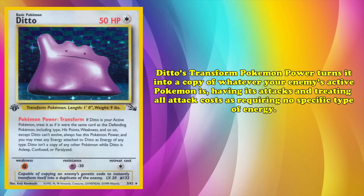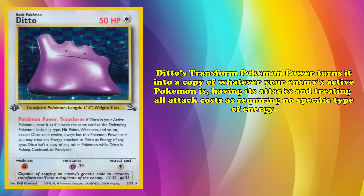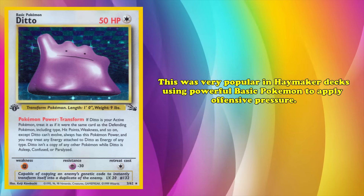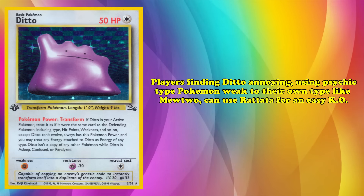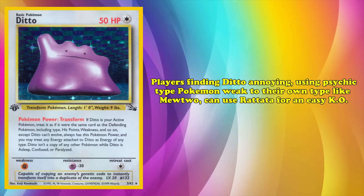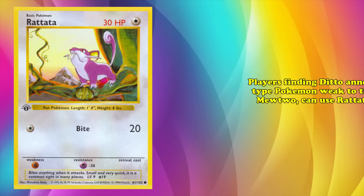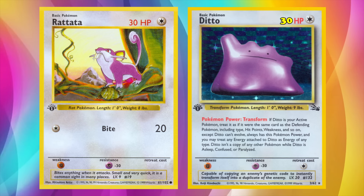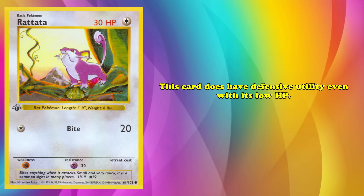Ditto was very popular in Haymaker decks using powerful basic Pokémon to apply offensive pressure. Any player finding Ditto particularly annoying, using those Psychic-type Pokémon weaker to their own archetypes such as Mewtwo, could turn to Rattata to get an easy KO. When in the active spot, Rattata made Ditto's HP 30, allowing for an easy KO with Bite and a single Plus Power. And even with only 30 HP, Rattata also had some minor defensive utility. With a Psychic-type resistance, this Pokémon could actually survive nearly any attack from Psychic-type Pokémon.